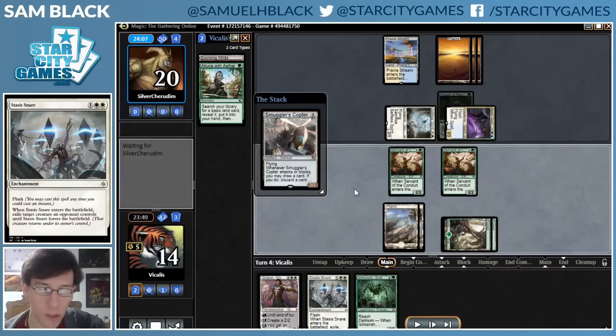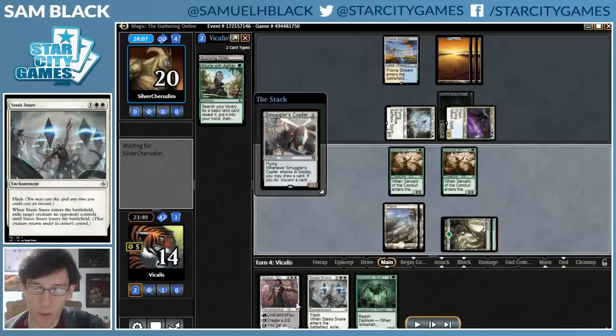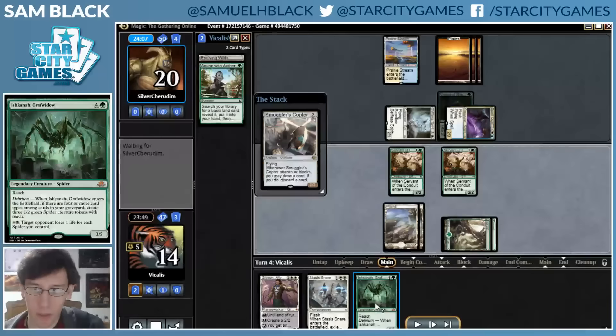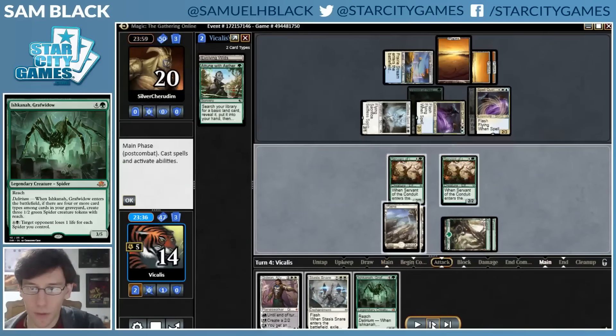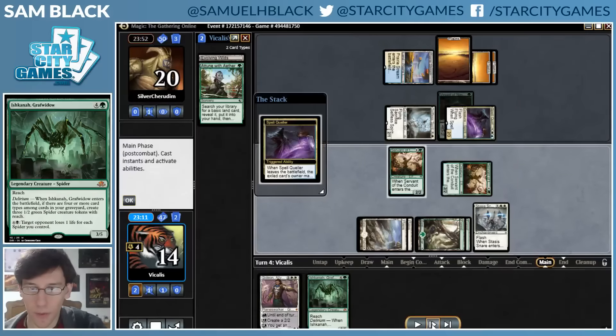I think because I have two card types in my graveyard already, I'm pretty close to having Delirium on Ishkana, and Delirium on Ishkana is just so huge in this matchup that Smuggler's Copter goes a long way toward actually getting me there. So I think it's reasonable to try to hold Ishkana as a gamebreaker rather than using Gideon as my big play. This way I get to try to turn Ishkana into a big play and then use Gideon as an extra follow-up.